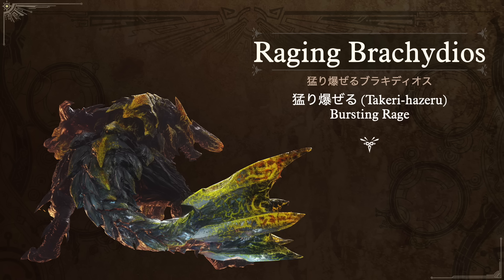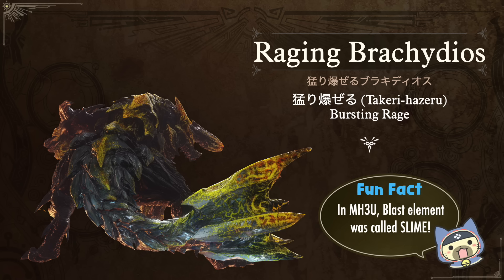Next is the Raging Brachydios. This is considered a variant — not a subspecies and not a rare species. In Japanese, variants get a very descriptive and colorful word placed before the monster's name. For this one it's Takeri Hazeru Burachideosu, which translates roughly to Bursting Rage Brachydios — so the word 'raging' captures it really well. The fun fact actually applies to the original as well: if you didn't play Monster Hunter 3 Ultimate, the element of blast was actually called 'slime' back then, because this was the only monster that had it, and it was the slime on its fist that would blow up and become the blast element.